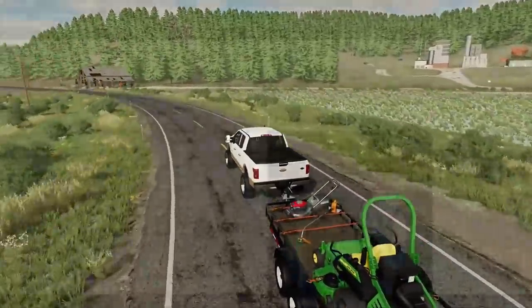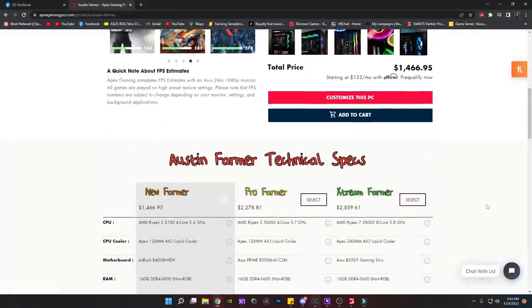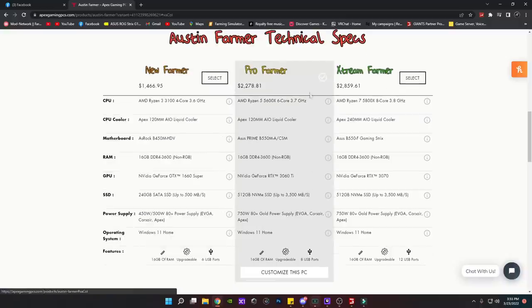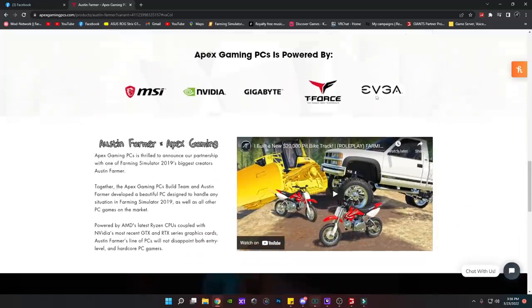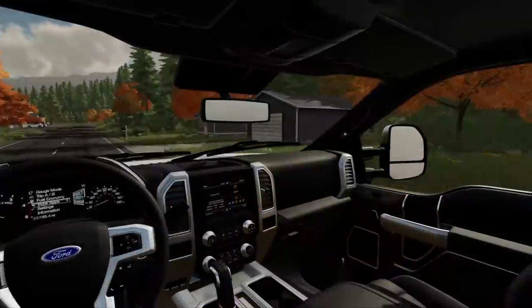Nothing better than the sound of a straight-piped Ford — well, next to an Apex Gaming PC of course. If you guys are looking for a gaming PC, look no further than Apex Gaming PCs. You can get 10% off across the entire website, including the Austin Farmer line of PCs, by using code FARMER. They have a whole bunch of different PCs to match any budget — all linked down in the description. Anyway, back to the video.